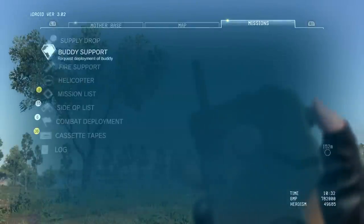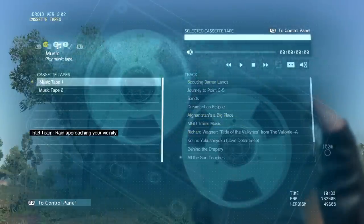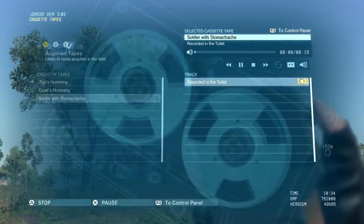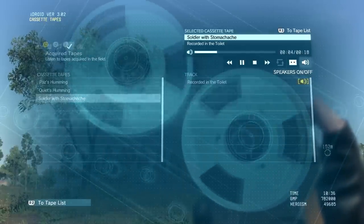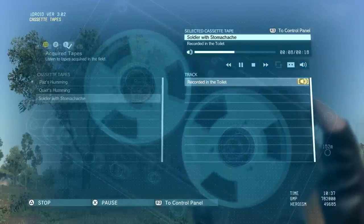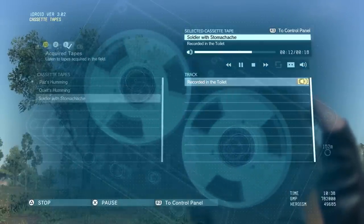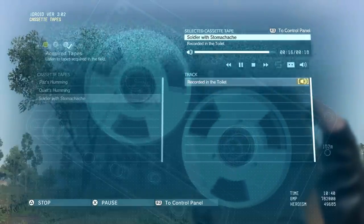You can find cassette tapes in the field that host gameplay features. For instance, there's a tape of a soldier on a toilet. If you have your iDroid developed with a speaker, you can play that tape while hiding in a port-a-potty and soldiers will no longer check it. Another tape is Quiet humming. If this tape is played while you're sniping, it'll steady your aim. Tapes like this are limited use, unlike other tapes, and they will break. You can return to where you found them originally if they do.